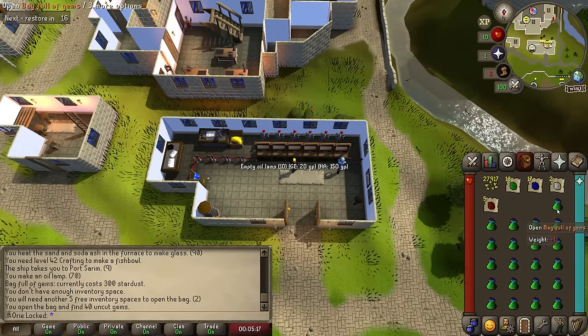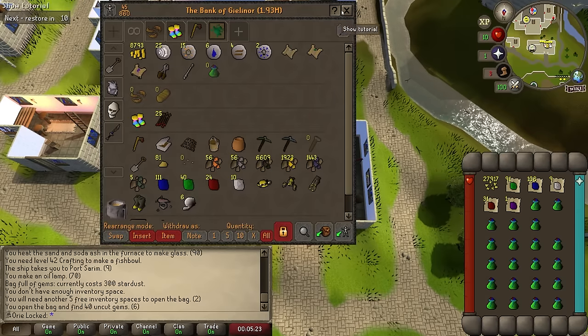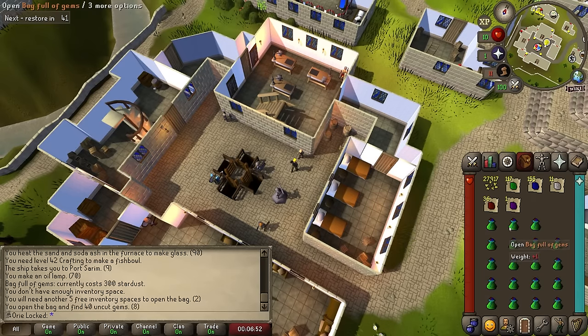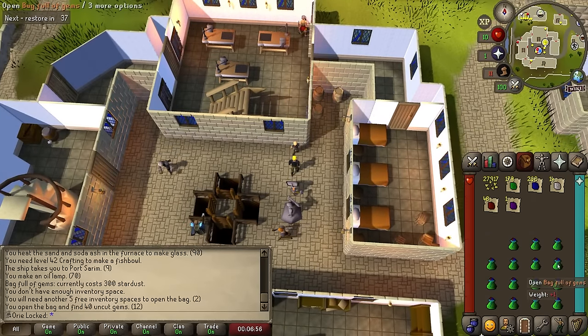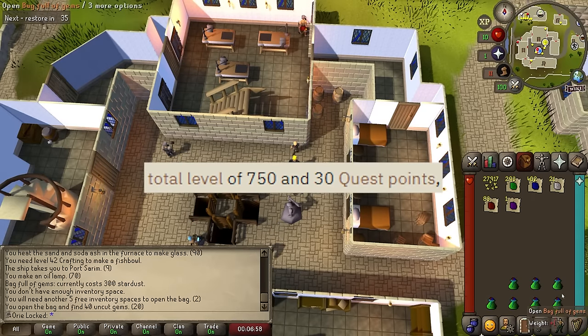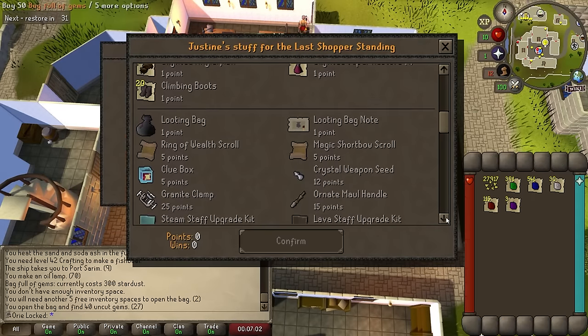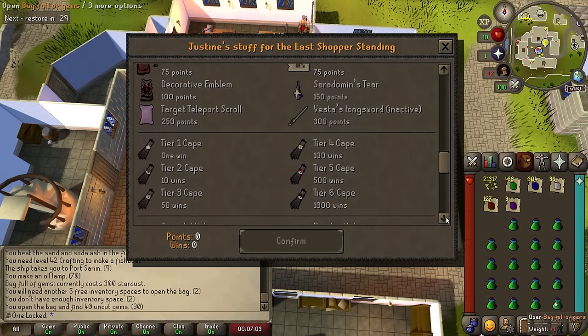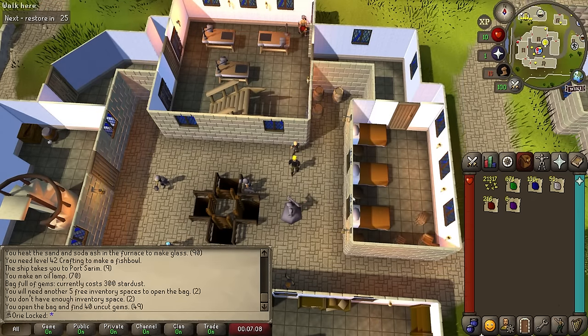While I buy the gems, let's talk about my goals a little. I've gone about making money this way instead of, for example, picking up steel plate bodies and selling them, because this gets my skills up. I need 750 total level for Last Man Standing. This minigame holds many cosmetic upgrades behind it and heaps of supplies I can use all throughout my account. So it's one of my big goals to make it to that right now.